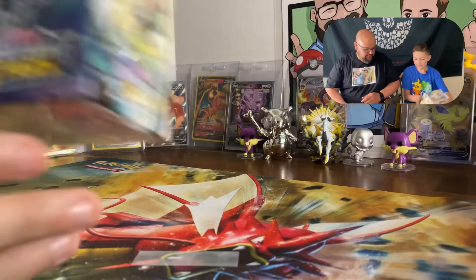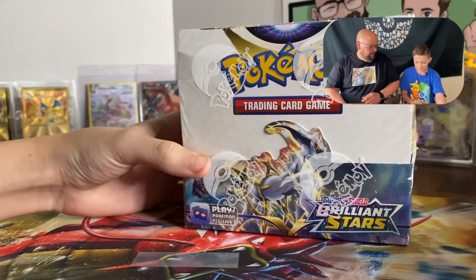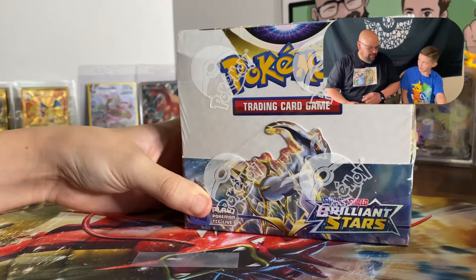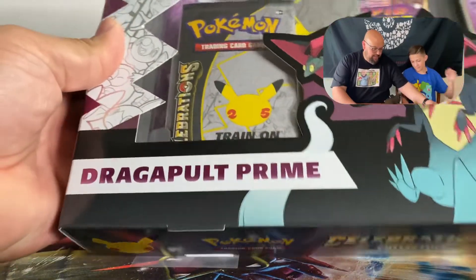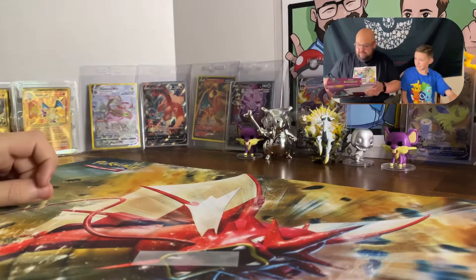Welcome back to Fodder Son and Pokemon Man! We have an awesome show for you today. We went to a local game shop, Geek Out, and we got a Brilliant Stars booster box. We're gonna try to find that Charizard — I've already pulled one and beaten you on the episode. And then we got this Dragapult Prime Celebrations collection — the last promo we needed!